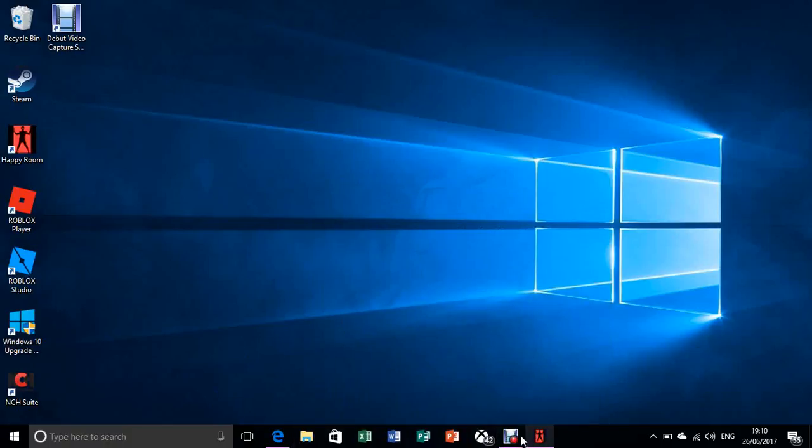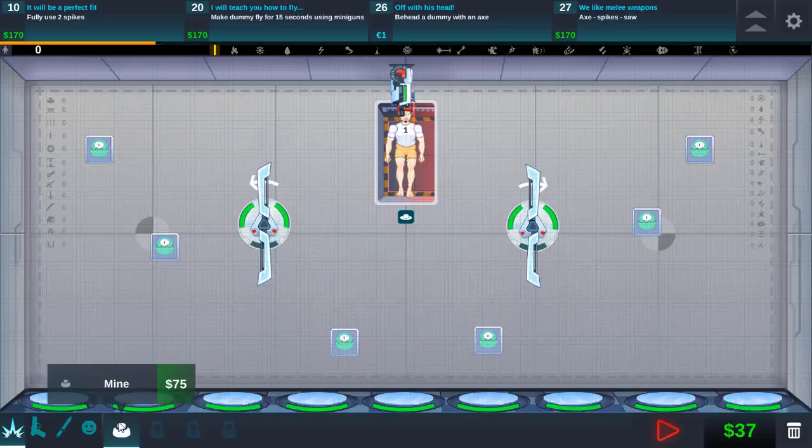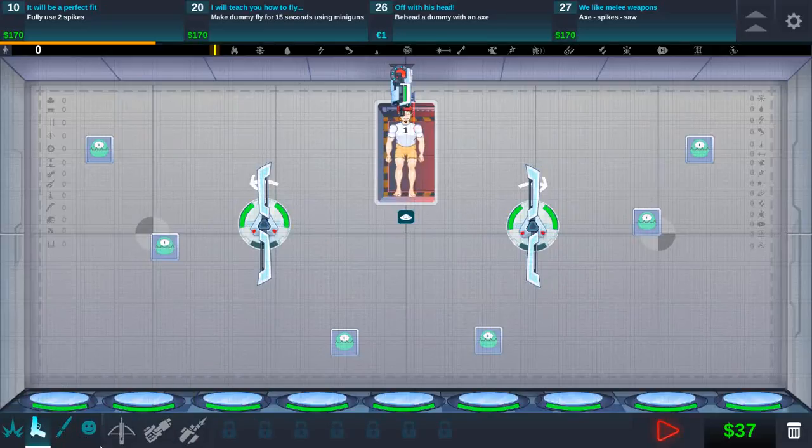What's up guys, welcome back to another video. Today we're going to be playing Happy Room. As you can see, I already have an axe — I did do a lot of footage but didn't record it, basically just off camera. So yeah, I have axes. I only have a mine on that, not that much stuff. Let's go play some Happy Room.